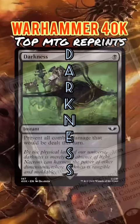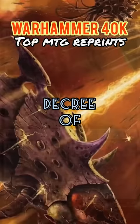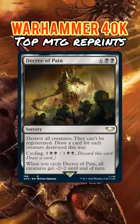Darkness — we've needed this reprint forever. It's Fog in black. Decree of Pain: wiping the board is always great in Commander, but drawing a card for each creature destroyed that way — well, that's priceless.